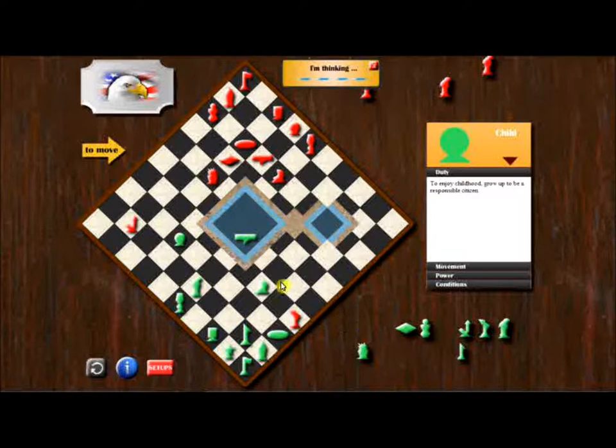The diplomat I forfeited because I activated my nuke. When you activate your nuke, your diplomat is forfeited. And with that, all of the major threats are gone.